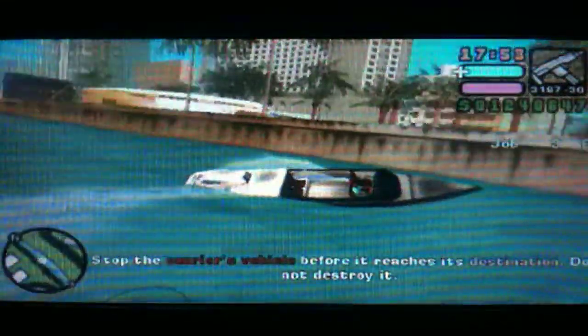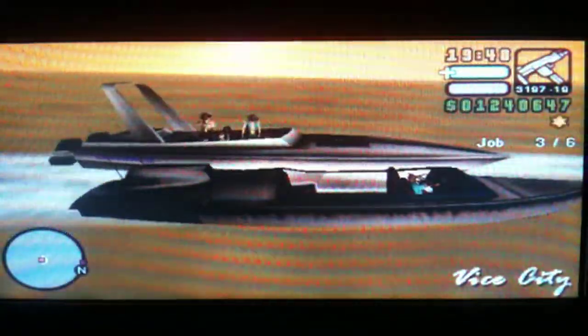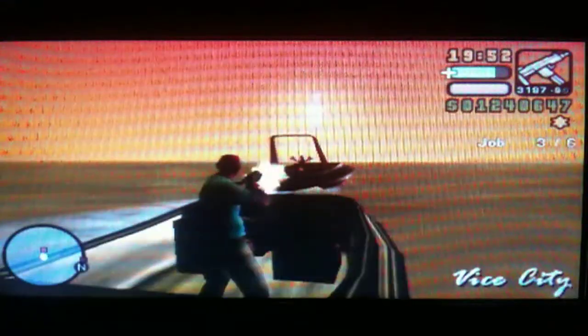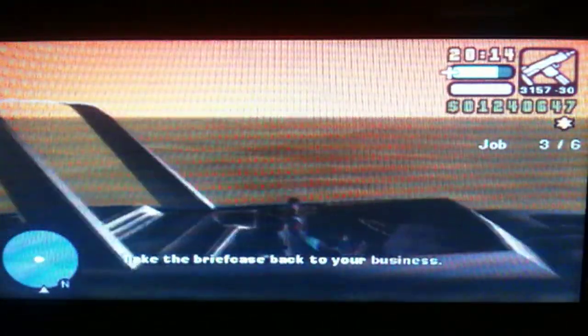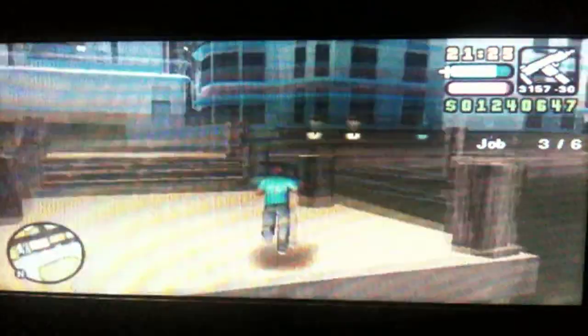You basically just go to where the red dot is on the map. I'm at the location now — you basically just deal with the guy on the squalo and get his briefcase. This can be a little bit tricky. Now I'll take the briefcase back to the business, which is all the way back where you came from. You just go back to the pink marker again, and that will take care of job number three.